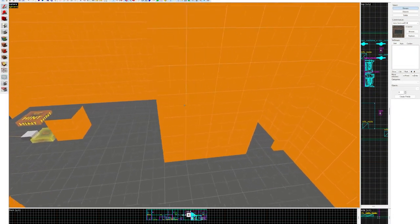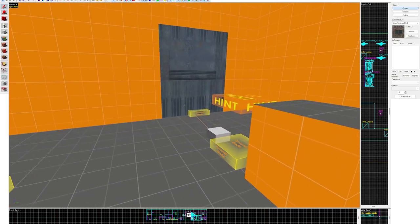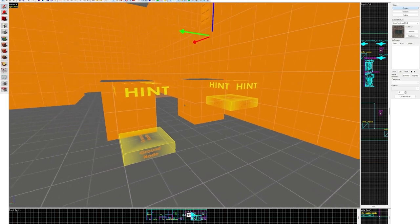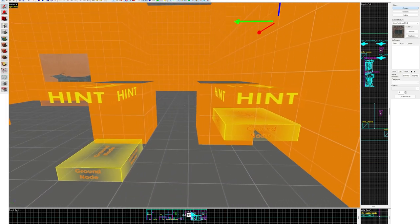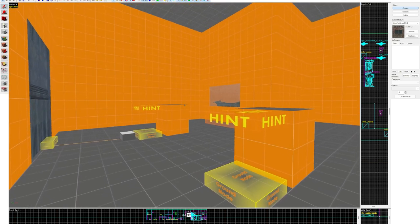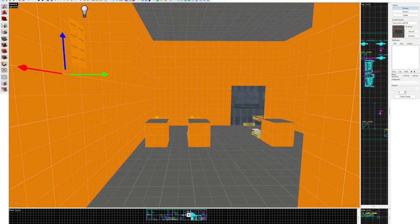Moving down, there's a bunch of ground nodes and hint nodes, and basically I've been experimenting. I'm trying to figure out how to place these, how to use these, how many should there be in the map — what's enough and what's too little.